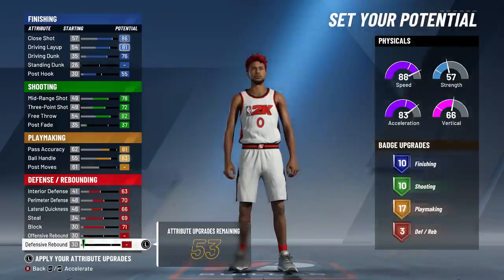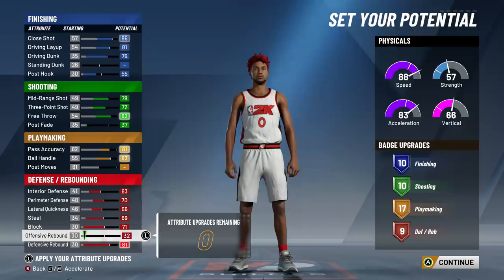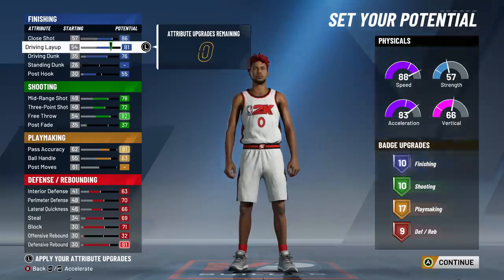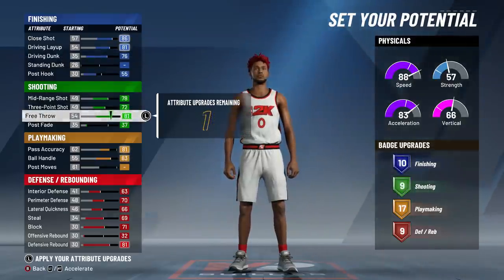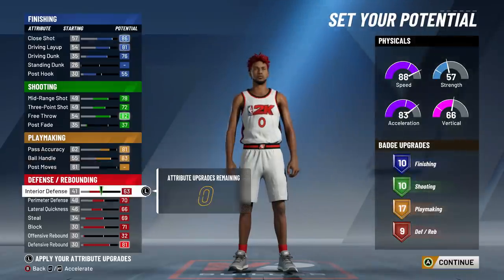For defense, I also wanted to get as close to 10 as possible with the upgrades I had left. So I upgraded everything except offensive rebound — just a little bit, not too much — and I got 9 defensive badges. Now look at how spread out this is: 10 finishing, 10 shooting, 9 defense, 17 Playmaking. If I go down the list of my attributes and take one away, I lose a badge. This is how you know you've maxed out your build and used your attributes to the best of their abilities.